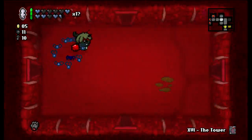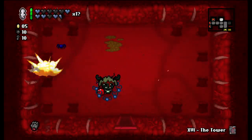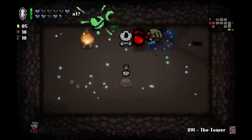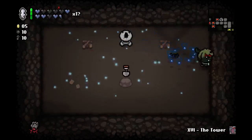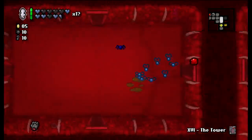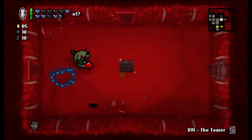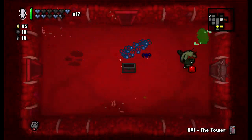Could be a secret room up here — let's check it out. We got 11 bombs. Yep — the shovel. We're on Utero 2. We can fight Mom's Heart here. I don't think we need to skip anything — I think it would just take you to Sheol, which is where I want to go anyways.